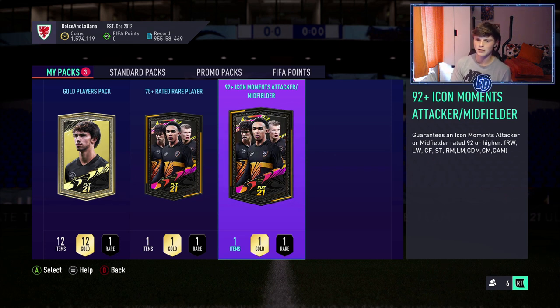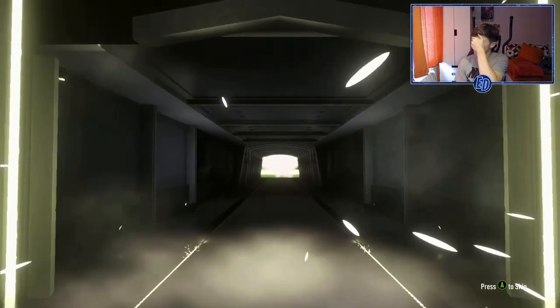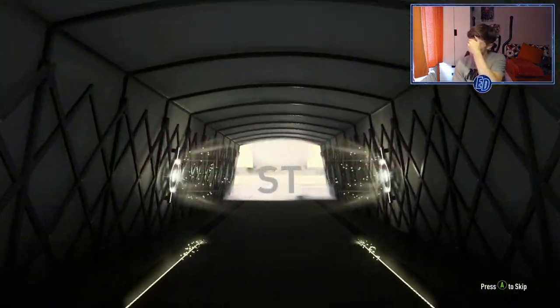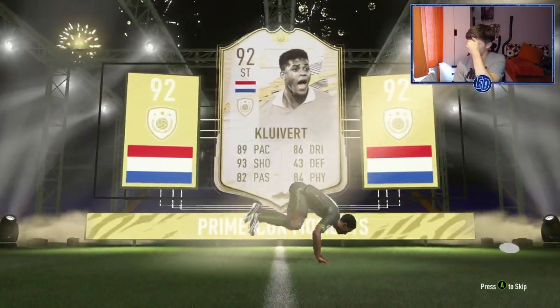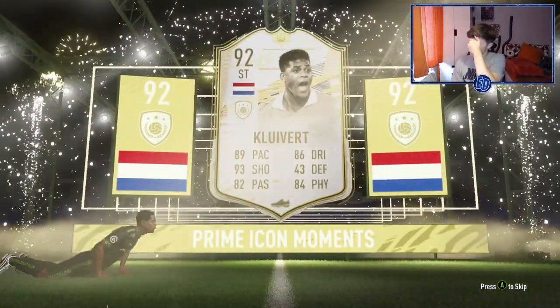I'm going to roulette it — look away now if you want to play along, otherwise here it goes. I'm covering my eyes. It can be a midfielder or attacker, 92-rated or above. Pelé, R9, Cruyff, Ronaldinho — they're all in there, all the big boys. It's opening up. I haven't done a roulette in so long.